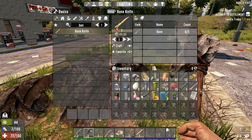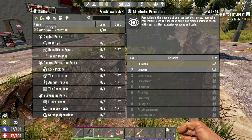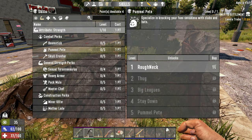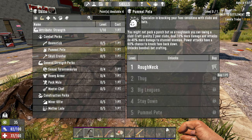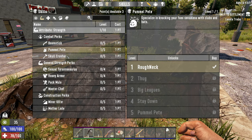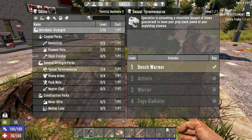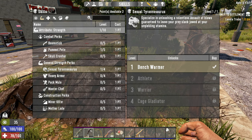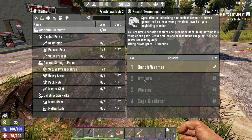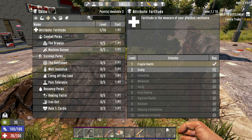There we go, he's dead. I actually forgot to spend our skill points, so let's go through those real quick. For my first skill points, I like to go pick up Pummel Pete because I am a club kind of guy. That's going to allow us to craft level two clubs. I like to pick up Sexual Tyrannosaurus — this is just a must. It reduces the stamina cost of swinging all weapons and tools, and when you get killing blows at level two, three, and four, you get a flat amount of stamina back.